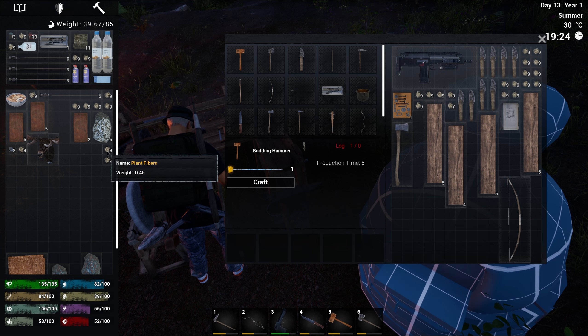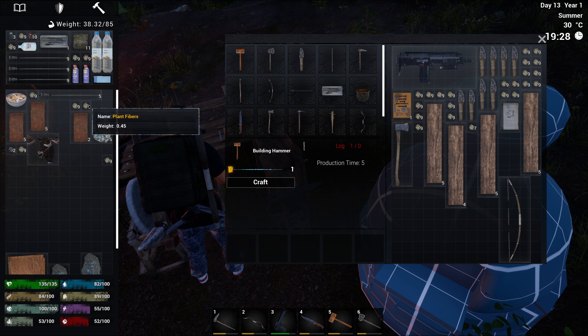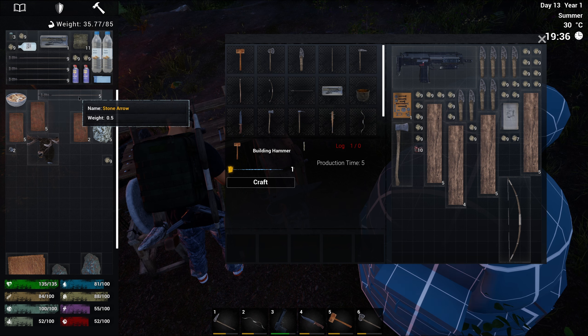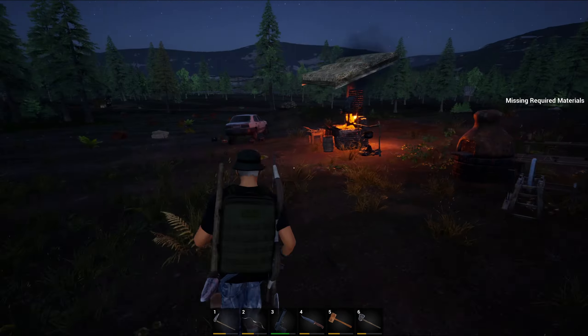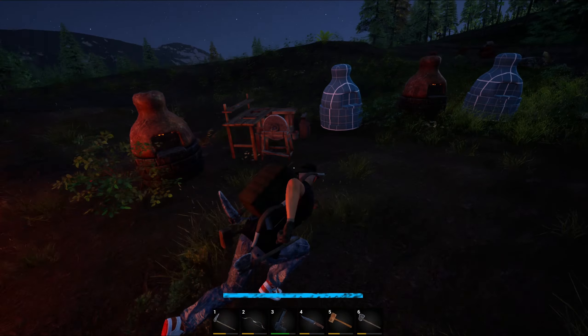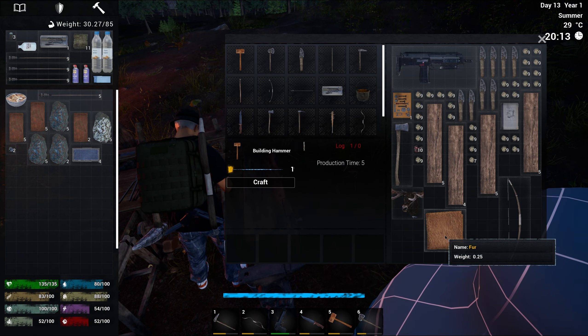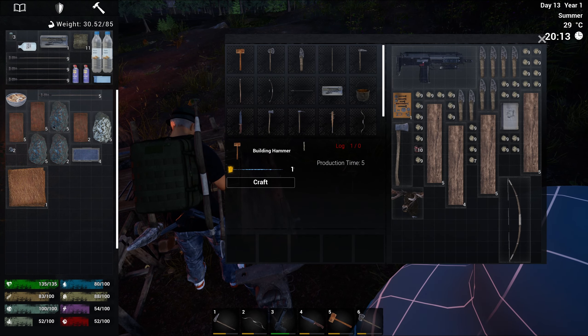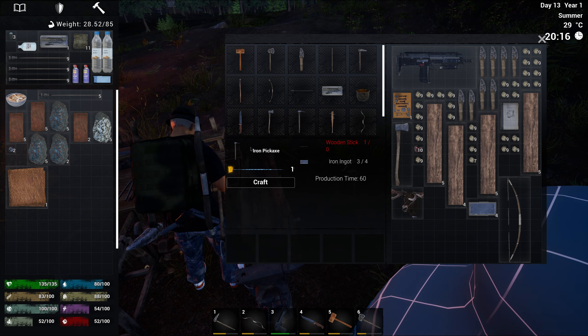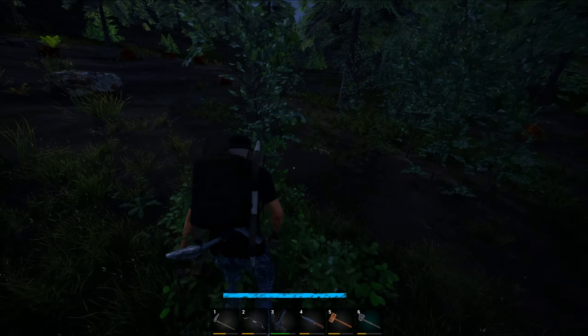I'm gonna need that fiber for the egg bench if I ever do get it made, but I can get fiber at any point so if I run out of room I can get rid of it. Let's see if I've got enough room to make that - no I don't, okay, we'll put those in there. And to make an iron pickaxe I need a wooden stick - that should speed things up a little bit.